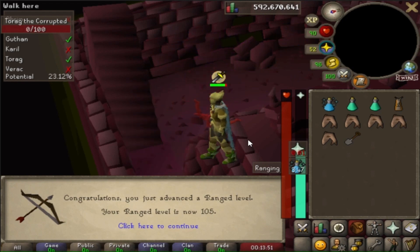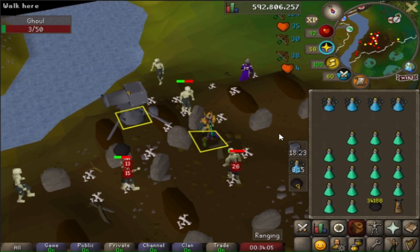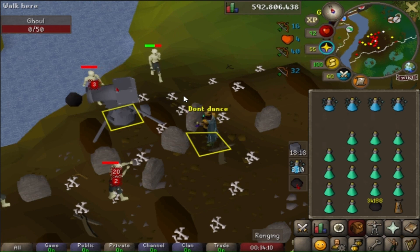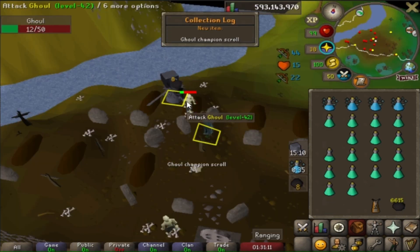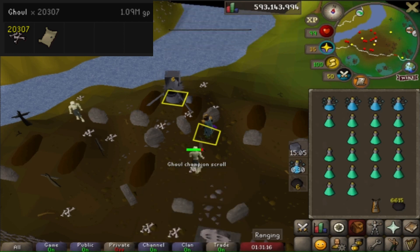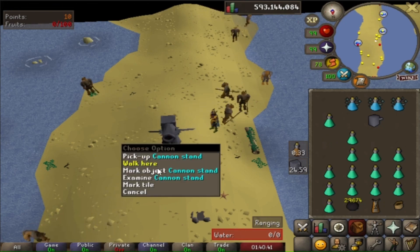I was just curious and wanted to test out the Venator bow at barrows and see what it's like. I find it so interesting that there's so many people here using the salve graveyard teleport. I've had so many people saying good luck or asking what KC I'm at. I think it's kind of wild how many random people I've spoken to during this grind. I can't believe one champion scroll has taken us over 20,000 KC to obtain.